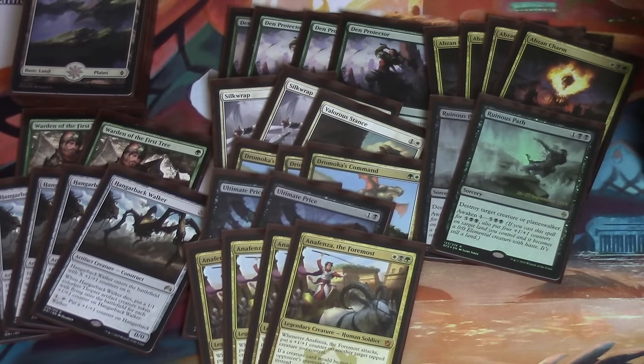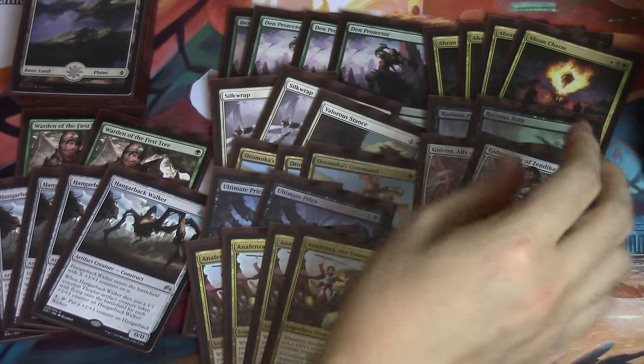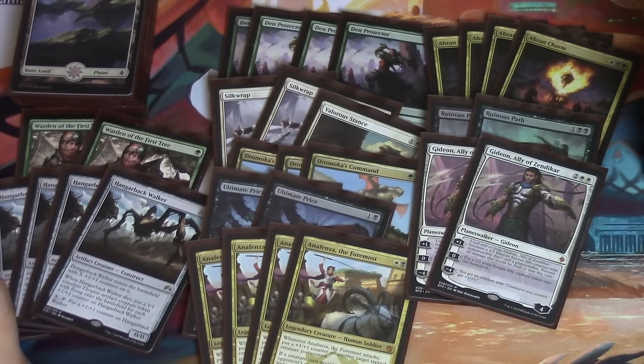Ruinous Path is not great — I almost never use it. I use it only when I need to kill a Planeswalker. We do run Gideons, but Gideon is a Planeswalker we absolutely must kill if they play their Gideon first, because we don't really interact that well with Gideon since he produces tokens. We don't have mass removal, and even if you had mass removal you're not going to hit Gideon — you're just going to make more tokens. So we do have our set of Gideons; we don't have a playset mainly because four is on the high end.